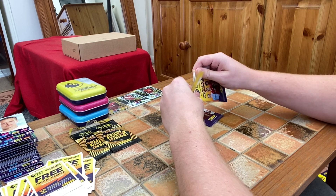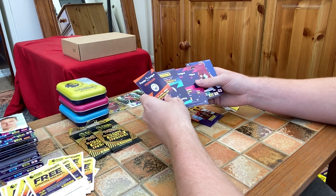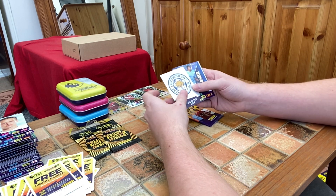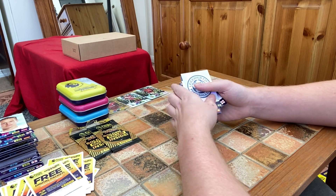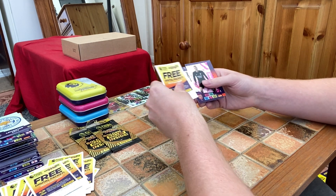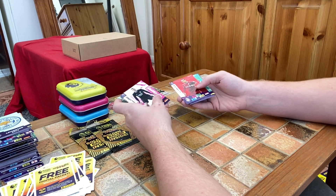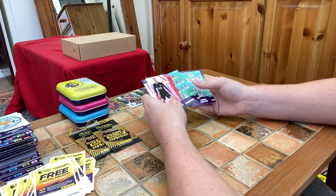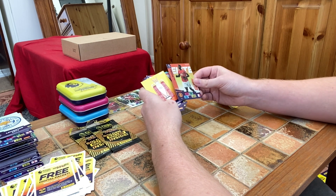Last two packs here guys and then we're moving to the golden ballers. If you're enjoying the content please like and subscribe, leave a comment on what you want to see more of. We've got the Leicester badge, a Rodrigo Game Breaker, James Coleman, Daniel Furlong, Dwight McNeil, and Mark Wolf Brighton. We've got a top keeper Bernaland, a Virgil van Dijk base card — we've already got his golden baller card today which is great. Line-up for Everton, line-up for Leeds. Oh nice — we've got the Premier League trophy card and the Paul Pogba Elite card as well, really nice.